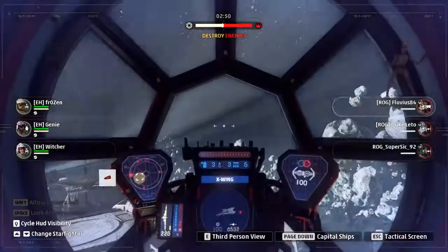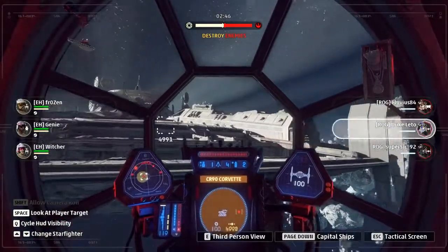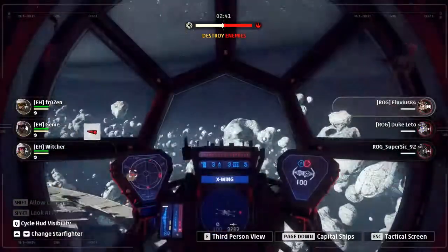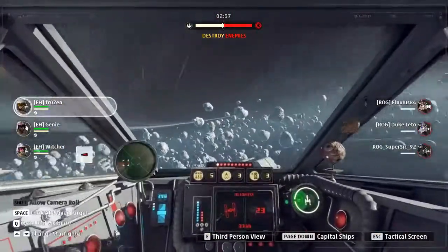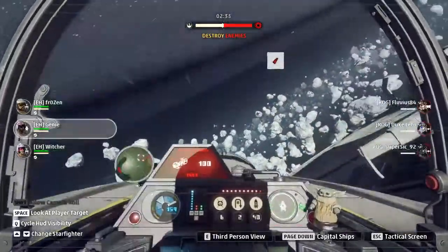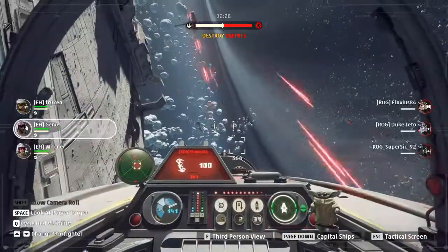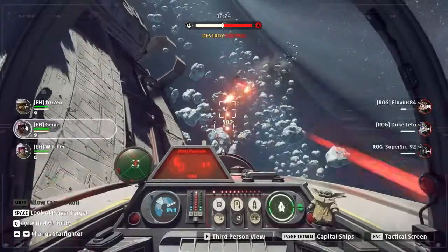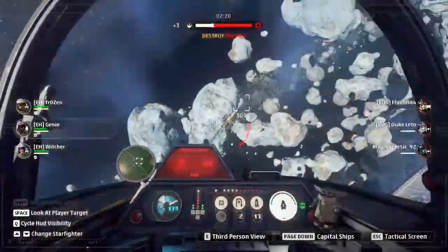Duke Leto is also flying a TIE Fighter, so bad call for myself. We have two TIE Fighters here and one Bomber — Flubius staying in his Bomber. We have this weird build, especially on the mines, especially on Acid, which is very open.